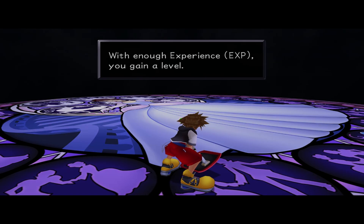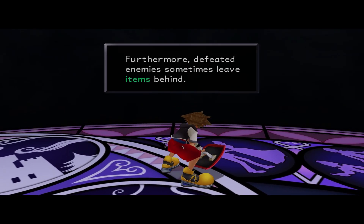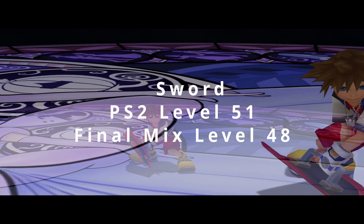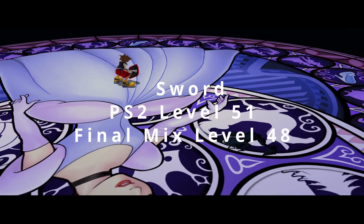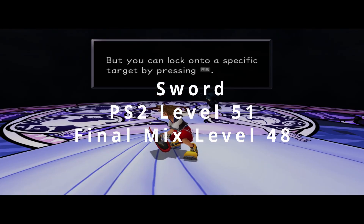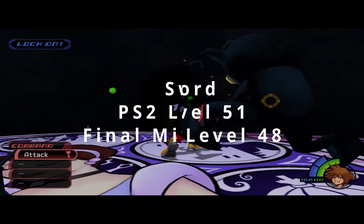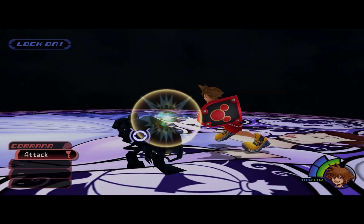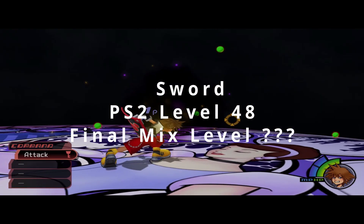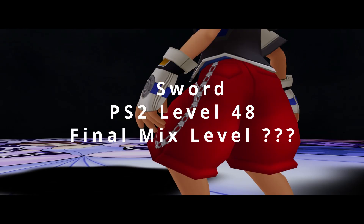So what about the sword? If you're playing the Final Mix version, you're going to learn Second Chance at level 48. If you're playing the original PS2, it's a few levels higher at level 51 — you're going to have to grind a bit. As for the rod in the PS2 version, you'll get it at level 48, which is a reasonable level to learn this skill. It'll put you right at the end of Hollow Bastion where you're going to need it the most.